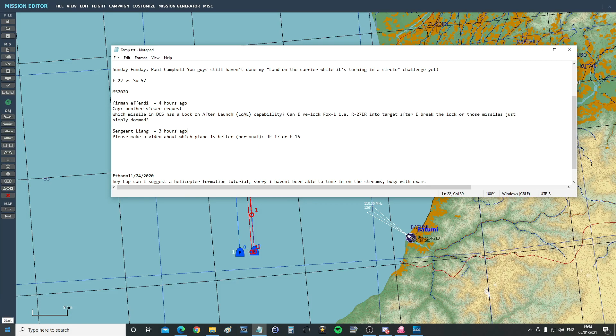Hello everyone, I hope you're all doing very well. For today's valued viewer request we've got from Furman Effendi, another valued viewer request: which missile in DCS has a lock-on after launch capability? Can I re-lock a FOX-1, a 27ER, into a target after I break the lock, or are those missiles simply doomed?